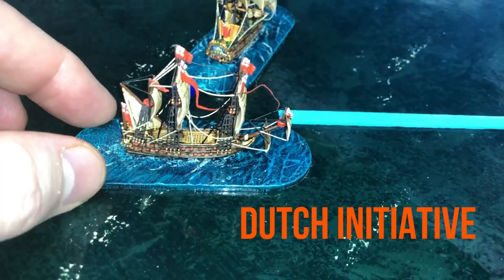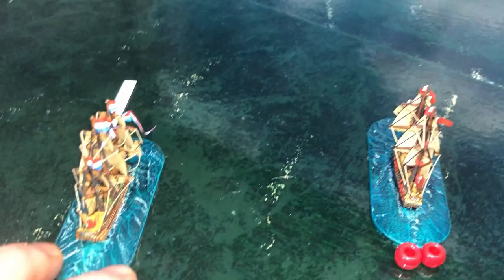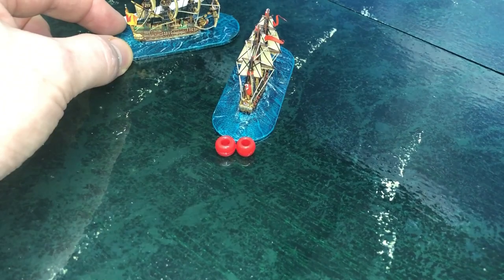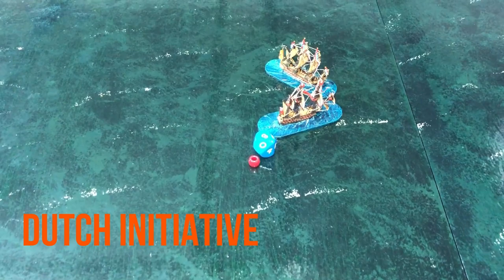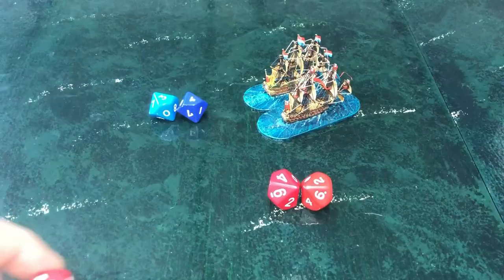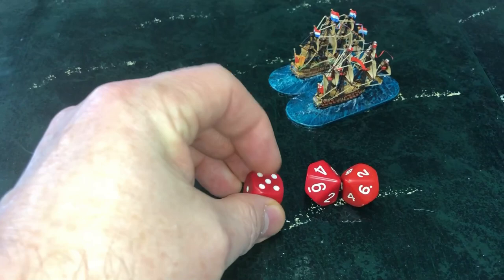Turn nine and Tromp needs to do something dramatic and quickly. He has the initiative but he can't shoot so he needs to board. Blake needs time to reload. Even without guns, Brederorder is still a strong opponent. Tromp makes Blake move first and tries to get his ship as close as possible. He achieves a perfect position to board if only he can get the initiative on turn ten — and he does. Tromp passes the boarding check easily. Two veteran ships of this size enter the boarding combat with two signature dice each. Modifiers are added for characters, damage level, marines and flag officers.